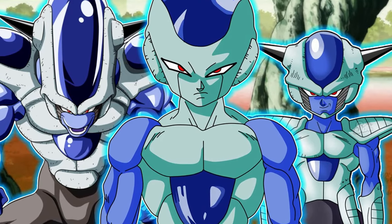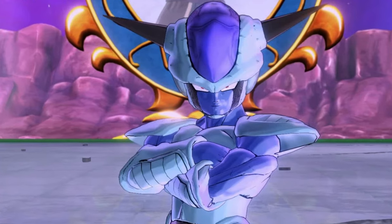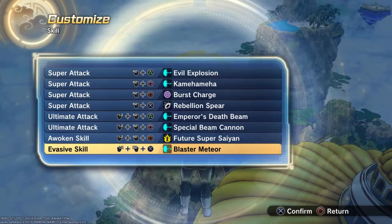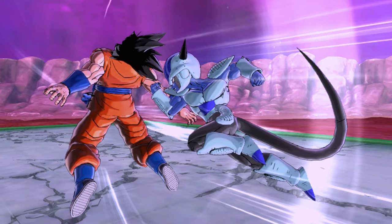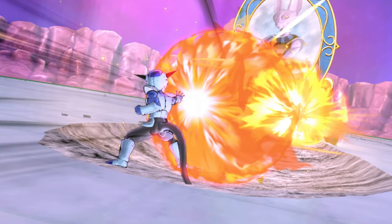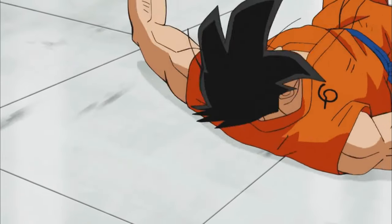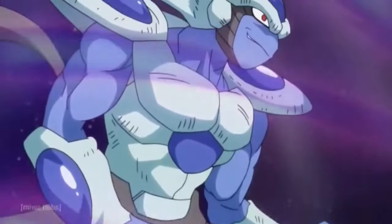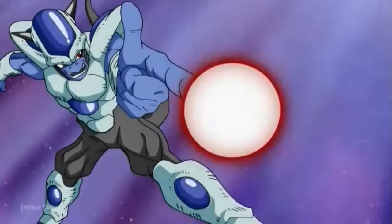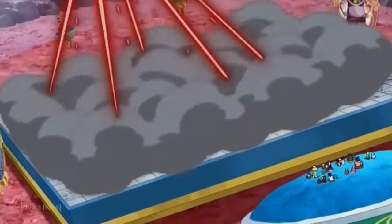First off, we got Frost in his outfit and his forms. The first form especially — I really want the first form, it's really cool to look at. That could bring his first form outfit and the skills: a rush attack, death beam, full power energy wave, death ball. I want this rush tackle spinning thing he did to Goku. A transformation — the xenomorph one — where he can rush through beams, even through ults.